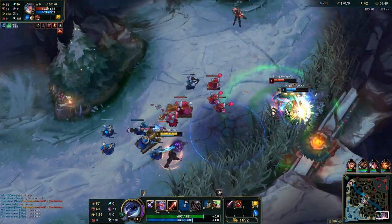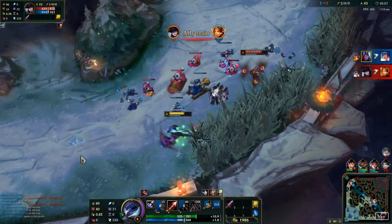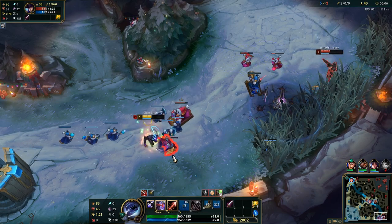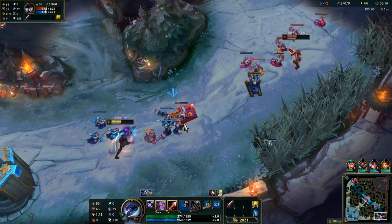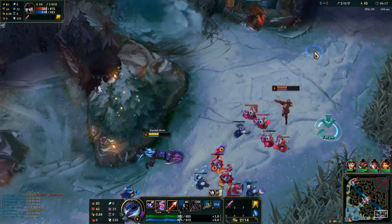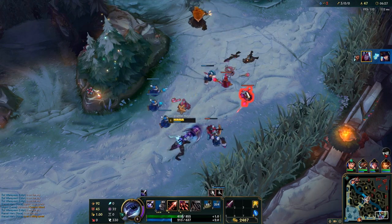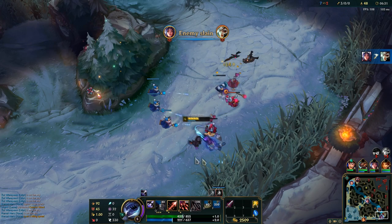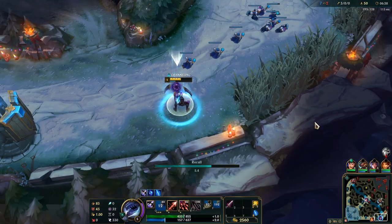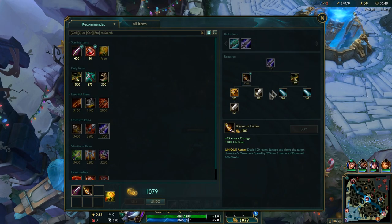I'm trying to trade back — that's really aggressive from Leona, I'm actually surprised, but it was effective. I'm not able to kill Caitlyn anymore; I wish I had ult but there's Udyr. In between you just release Q fast and that way you can do more damage. Let's keep the wave around the middle. The first item you want to get is Blade of the Ruined King.